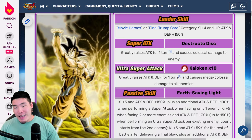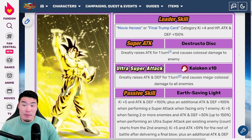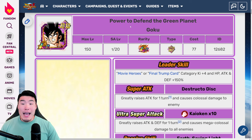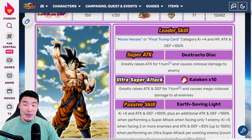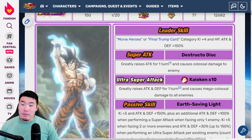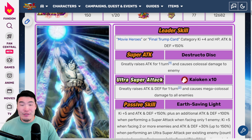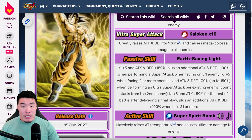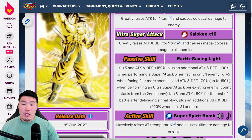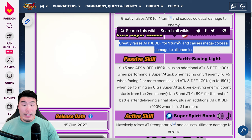Now let's talk about what the Goku actually does, because that is the most important part. His name is Power to Defend the Green Planet Goku. Leader skill is Movie Heroes or Final Trump Card — Ki +4, HP, Attack, and Defense plus 150%. It's fine, nothing crazy — standard for a gold coin LR. 12-Ki super greatly raises attack for 1 turn and causes colossal damage. 18-Ki super greatly raises attack and defense for 1 turn and causes mega colossal damage to all enemies — so an attack-all super.